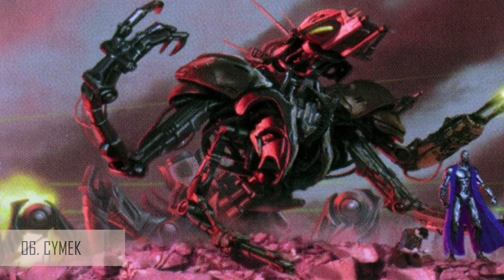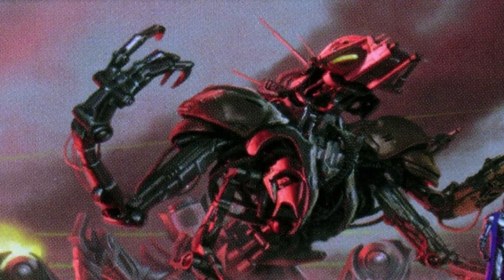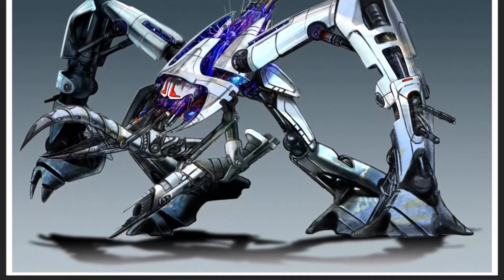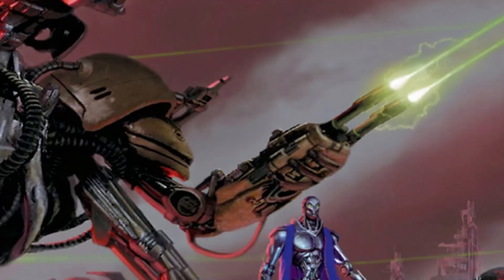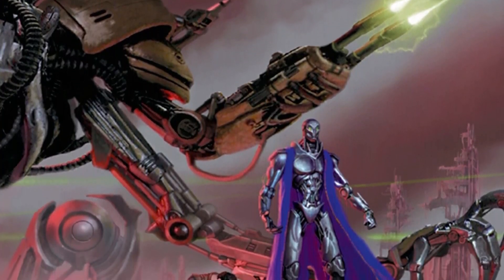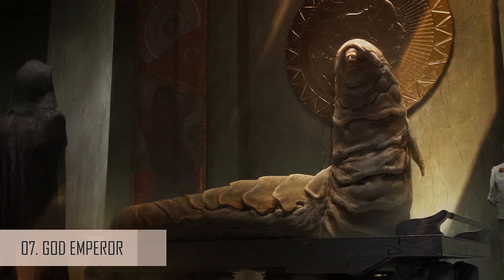Number six: the Cymek. The Dune universe is a very human-centric galaxy, and many of the monsters found in it were once humans or mutated forms of a person — there were barely any alien life forms. A Cymek was a thinking machine that used to be human but had been transformed into a cyborg controlled by a human brain. They have existed for tens of millennia preceding the current timeline. The Cymek's human brain was preserved in an electrofluid-filled cylinder, allowing it to live for tens of thousands of years.